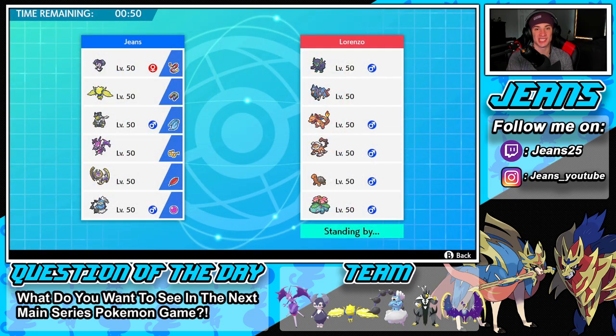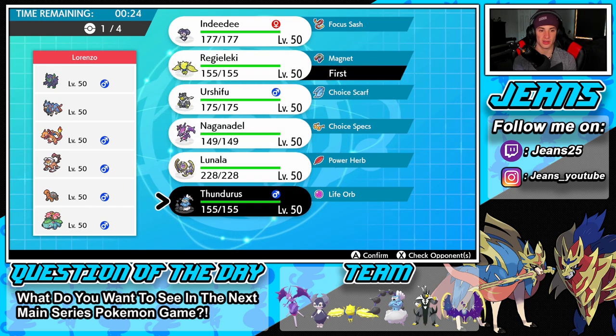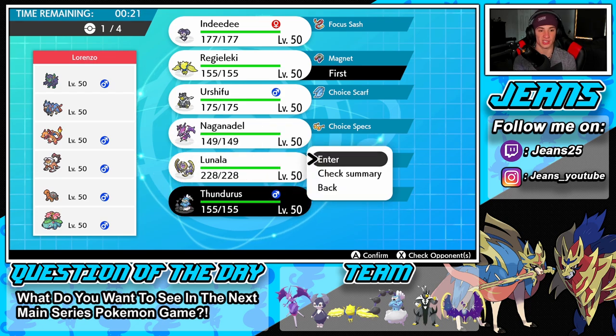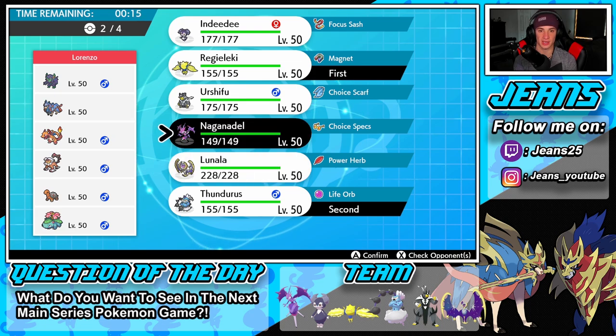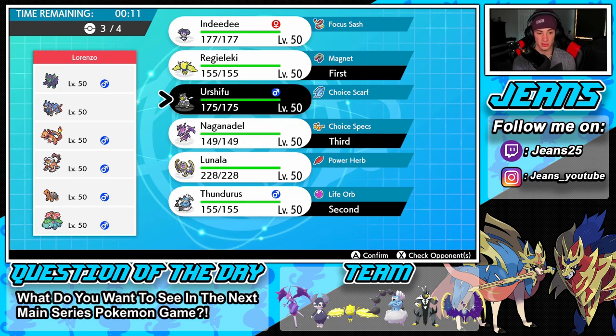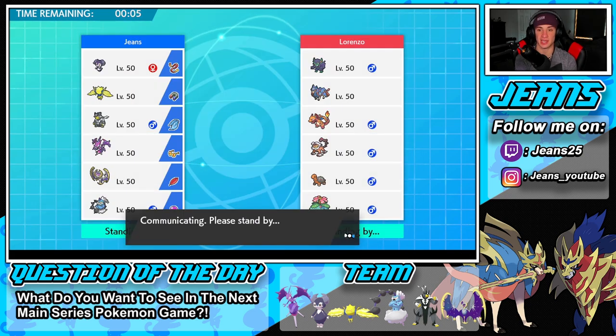On to Battle 2 against a heavy meta Xerneas team — we know how strong that can be with Xerneas, Charizard, and Venusaur. He might lead the Trick Room combo to take weather control. I'm going to lead Thundurus for speed control, bring Naganadel and Urshifu as my other two — both Choice users could work really well together. Lunala and Indeedy will stay in the back.